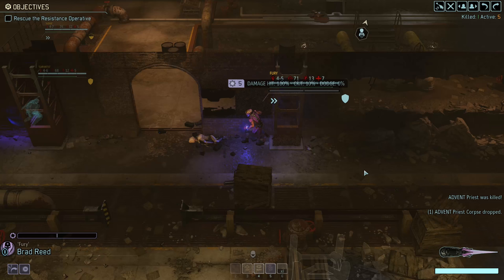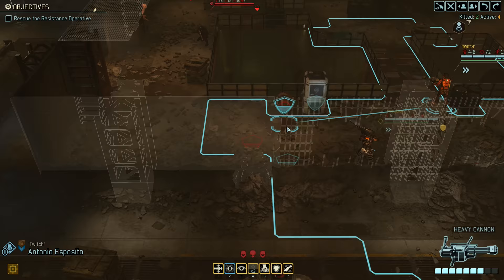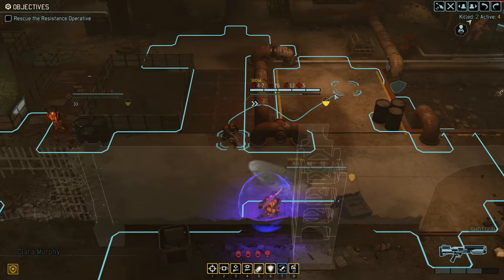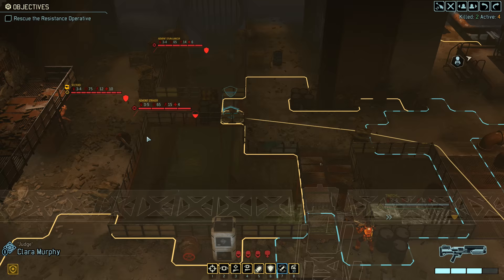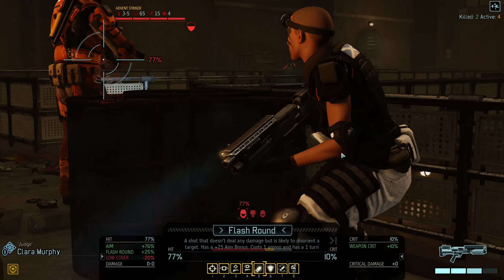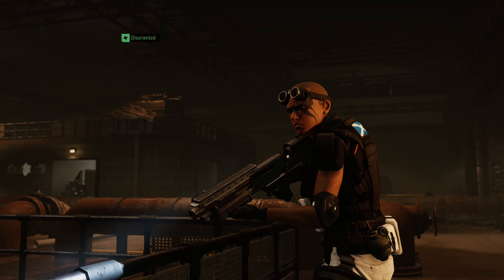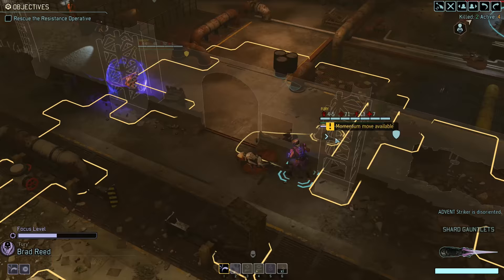And now we have to deal with the other group because they are flanking us — that is not good. What can we do here? We can suppress. We also have that trooper to deal with — we do have flush round. The striker is in partial cover, so flush round should have a pretty decent chance to hit. Let's do it. He is disoriented now, good. Now Brad — Parry back here will be kind of useless, we need to move closer.